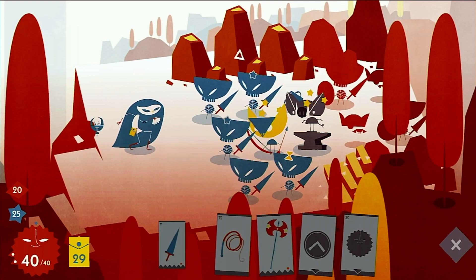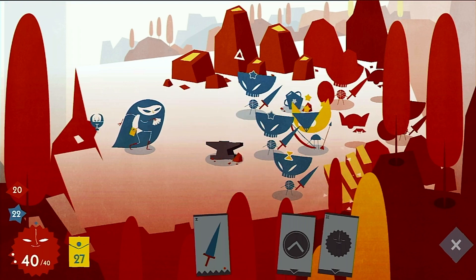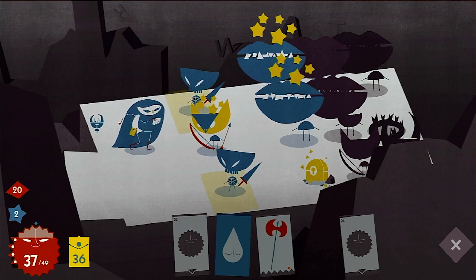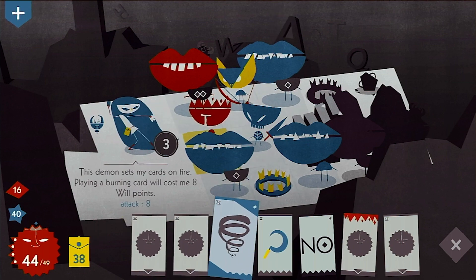You have things like Whip cards which manipulate the position of objects and enemies, Bombs which damage enemies in a cross shape, Lightning Bolt cards which damage all on-screen enemies of a specific type, and Scythe cards which can be used to steal more powerful cards from enemies or unique cards from bosses.